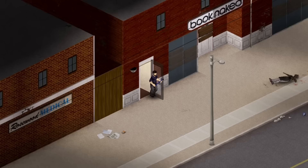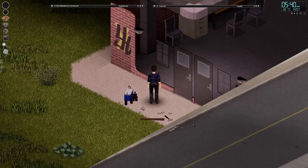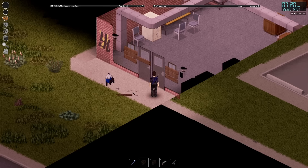Moving on from furniture, let's talk about boarding up doors and windows. You can put up to four planks on a single window and you can even barricade both sides for extra protection. When barricading windows, any more than two boards on one side will cause line of sight to be blocked. Even just three boards are enough to stop a zombie peeking through the window, but you could put two boards on the inside and two on the outside and have some protection while also being able to keep tabs on what's going on out there.